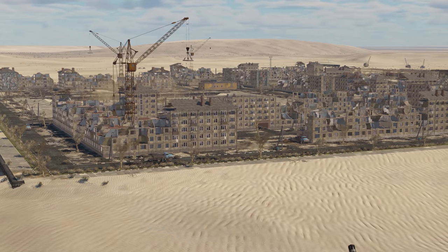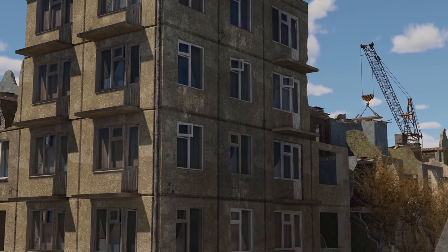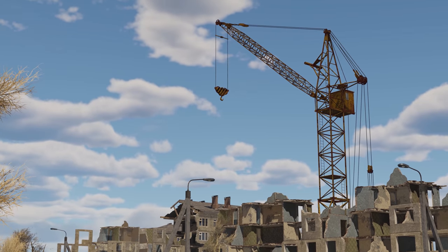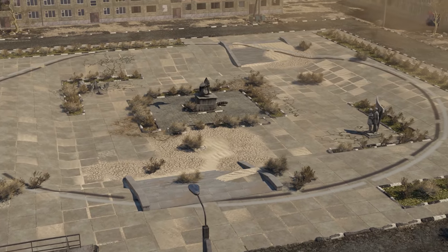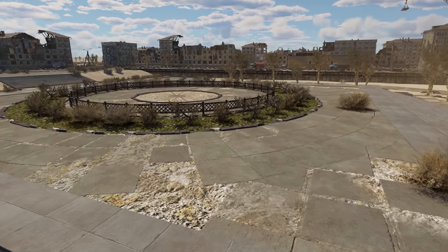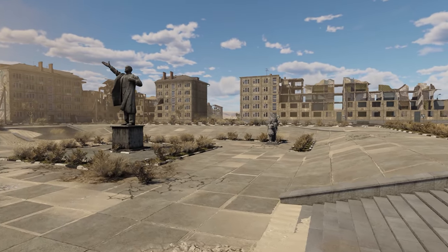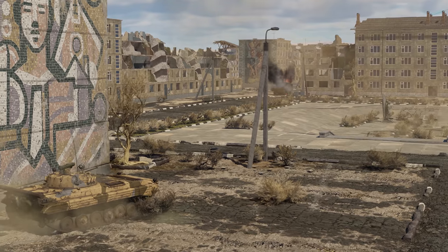The center of the map is an old Soviet city with a straightforward design: dilapidated panel housing, grocery stores, asphalted streets with concrete lampposts, dry trees, abandoned vehicles, and even building cranes. A sad picture, but an urban environment where close-range fights are to be expected. Central areas require extra care — there's almost no hiding, and you can expect an attack from any direction. That's where point B is located, and the only way to capture it is to destroy all enemies in its vicinity.